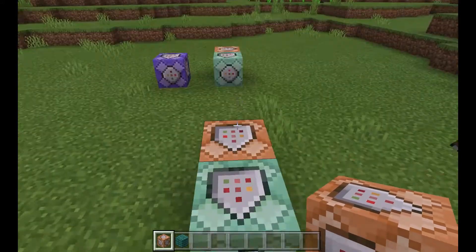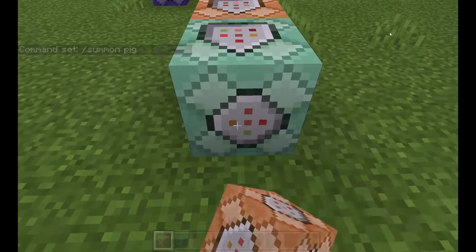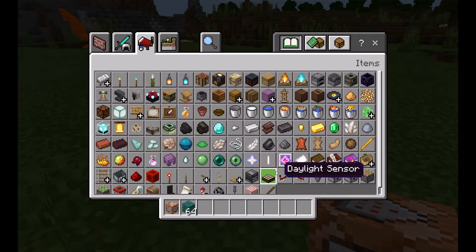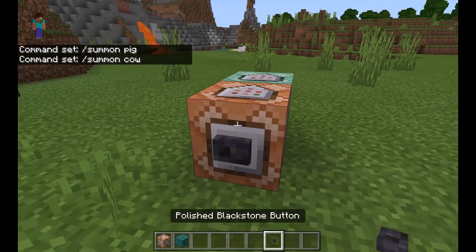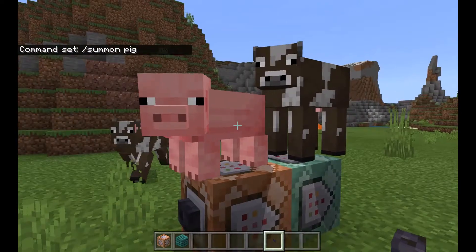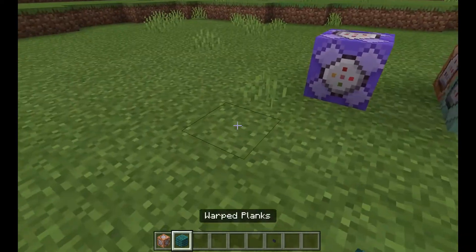I'll just make a simple chain command block creation. I'm going to summon a pig, and then I'll do a cow in the chain. You'll see that when I give it a redstone signal with a button, the pig in the impulse command block and the cow — because the arrow is going towards it — will appear. See? Pig. Cow.